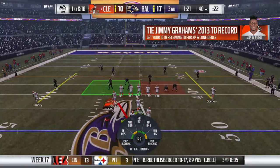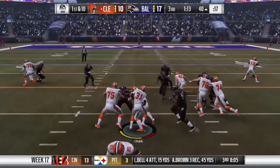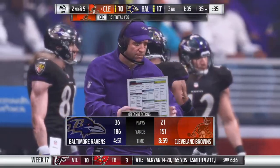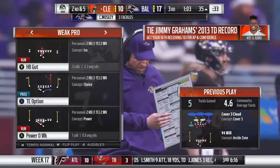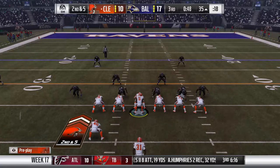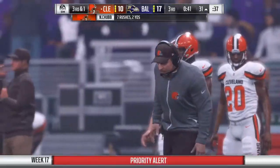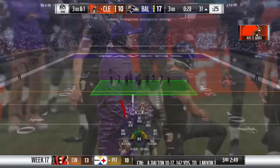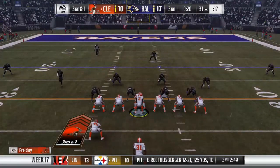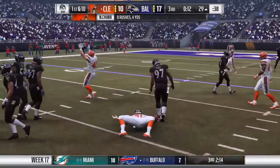We're down by seven, 1:21 left. I'll try to run it - it's not going to work, but I'll try. Well at least they weren't in the backfield - I'm almost at positive yards in the third quarter, so that's pretty sweet. Halfback gut - let's see if that works. Second and five. That time the guy grabbed me from the other side of the line - but he has positive yards! That was so close. I almost didn't get it. But I did. He's finally averaging a half yard per carry.